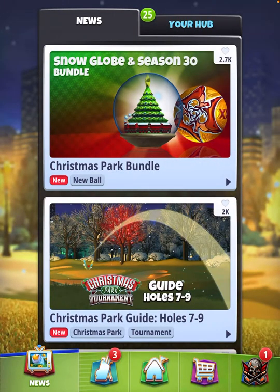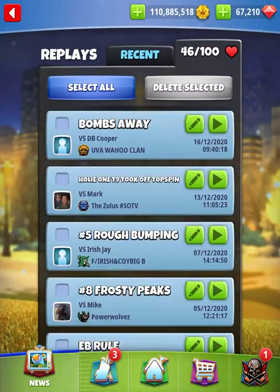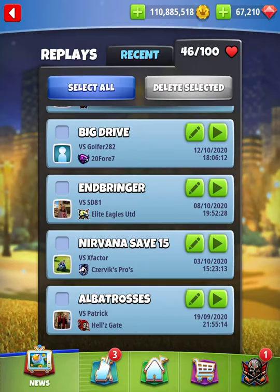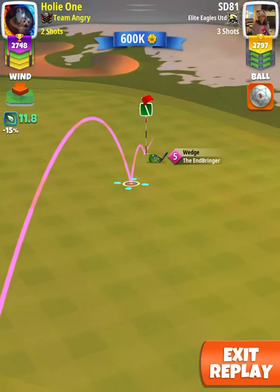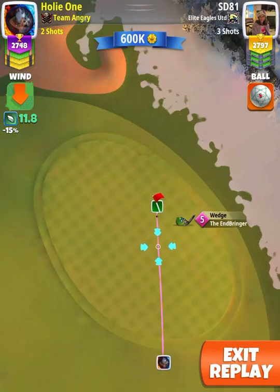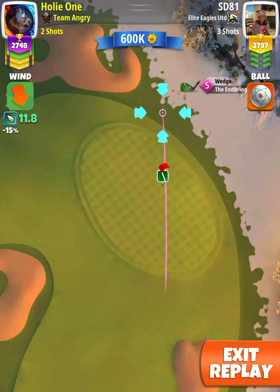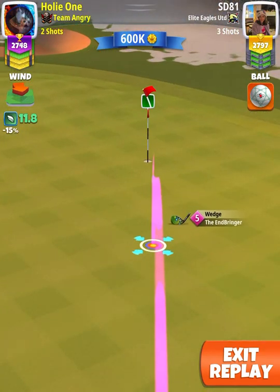I'm going to show you one more time the inbringer rule in action. The inbringer rule is: you stretch your club out to max, make sure you're within 50% of your club. If you're within 50%, you take half of the wind. Half of 11 is 5.5, and half of 0.8 is 0.4, so 5.5 plus 0.4 is 5.9 rings.